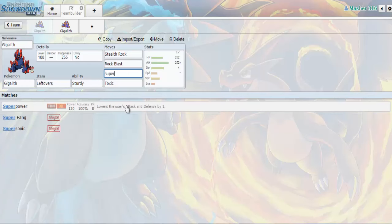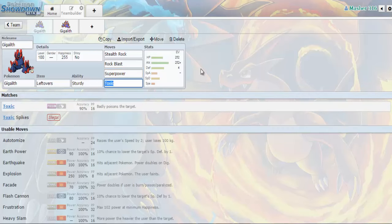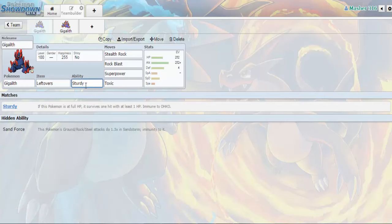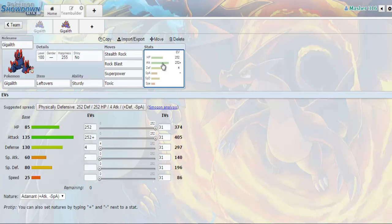You can also go with Superpower to hit things like Carracosta and Piloswine slightly harder — both are in the PU tier — not to mention things like Pawniard, Probopass, and similar Pokemon. Lastly, we have Toxic to cripple walls that try to switch in and tank your hits, putting them on a limited timer. The item here is Leftovers for passive recovery at the end of each turn. The ability is Sturdy, which offers a guaranteed survival against an overpowered hit. For EVs: 252 HP, 252 Attack, and 4 Defense, with an Adamant Nature.